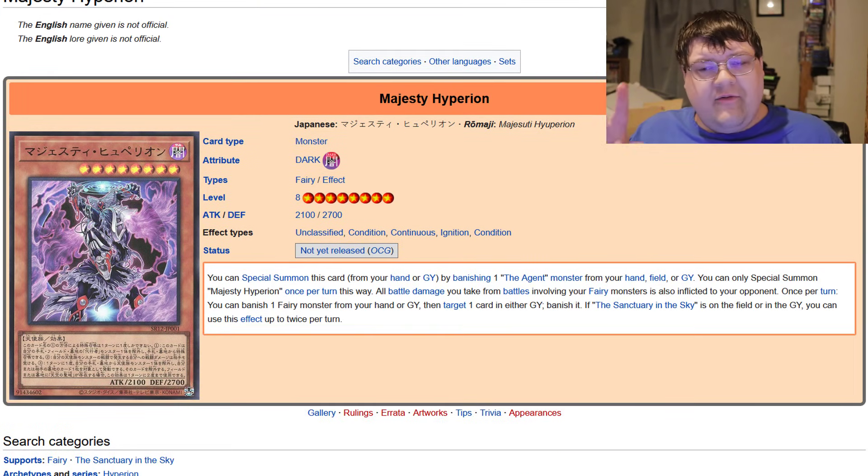Majesty Hyperion is going to be one of the two highlights for this deck. You can Special Summon this card from your hand or graveyard by banishing one The Ancient monster from your hand, field, or graveyard — so Earth, Venus, Mars, all of the little disciples can be used as fodder. You can only Special Summon Majesty Hyperion once per turn this way. All battle damage you take from battles involving your fairy monsters is also inflicted to your opponent, so you can technically ram a bunch of monsters.